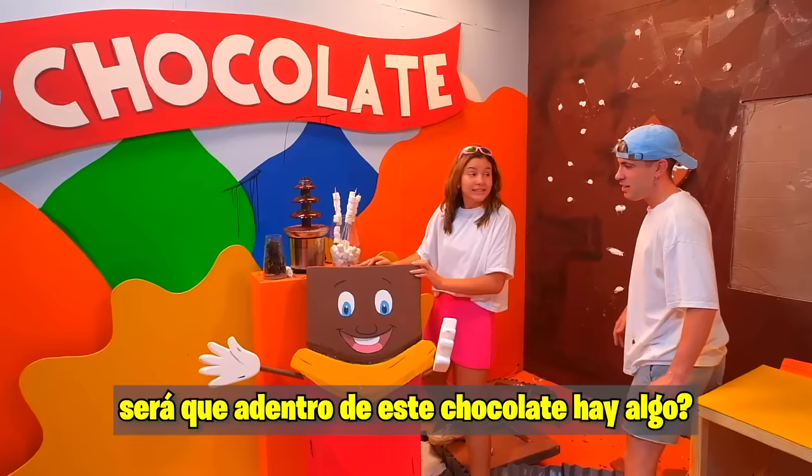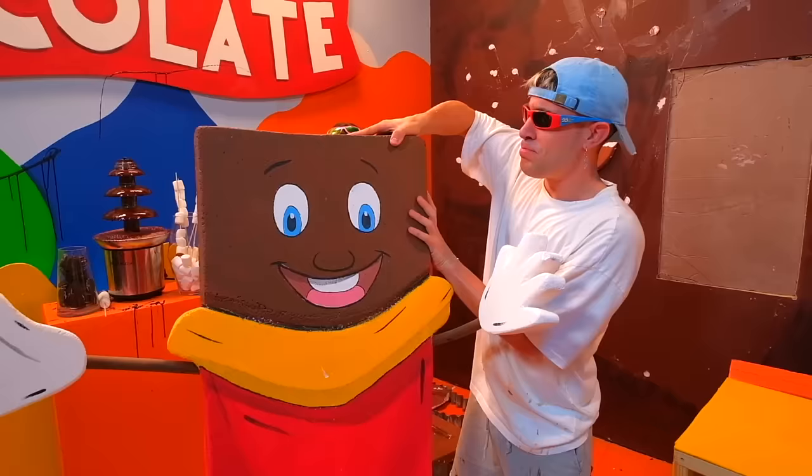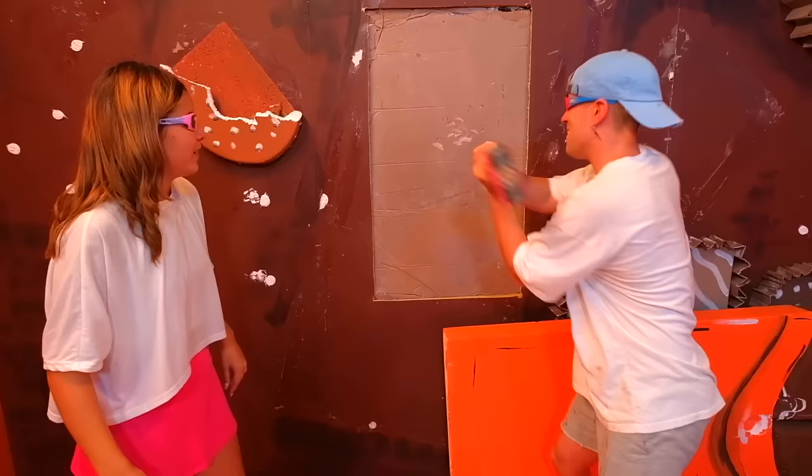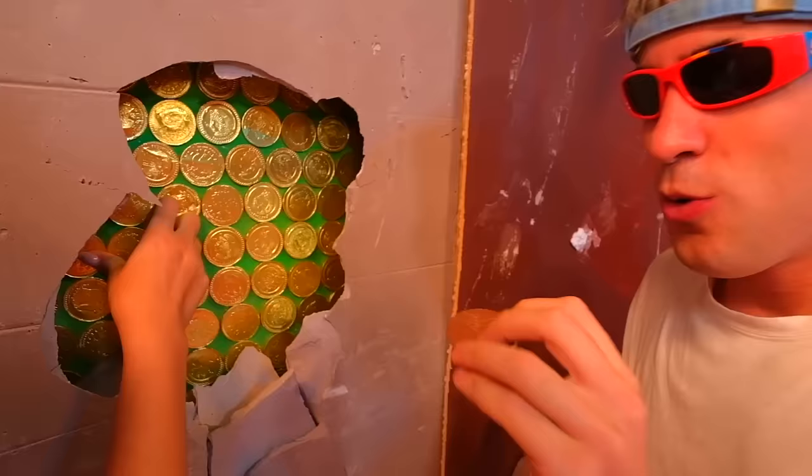Okay, there is nothing here. Maybe there is something inside this chocolate. Are you sure that you want to destroy Pepito? Yeah, sure, let's put on our glasses and destroy. Very well — it's already broken. Harder. Look, there are gold coins! Ooh.